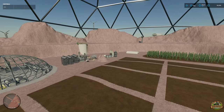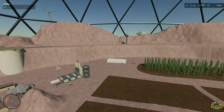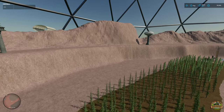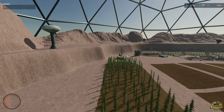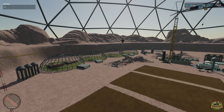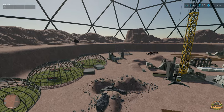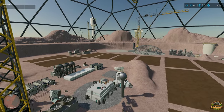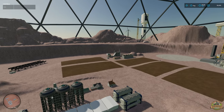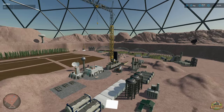To win the game you need to terraform Mars' atmosphere in 20 years. To achieve this you have to plant 10,000 trees, have 20 large beehives, 160 cows, 720 chickens, 195 sheep, 540 pigs, and 800,000 liters of each of any six crops in your storage bin.